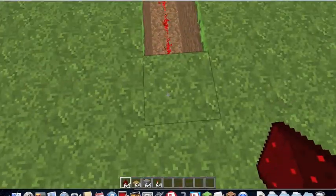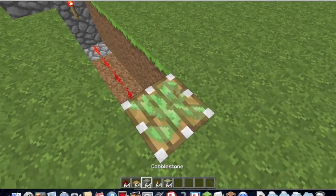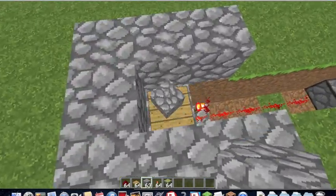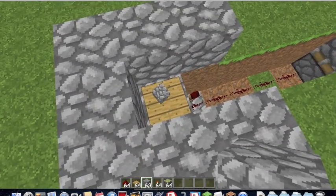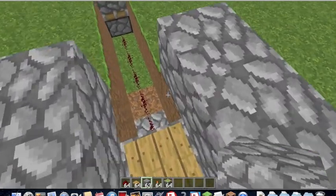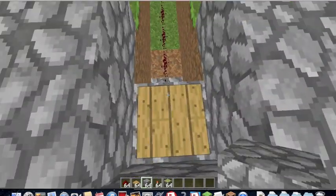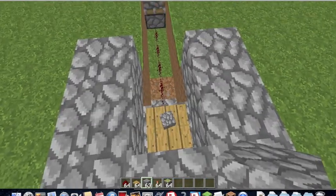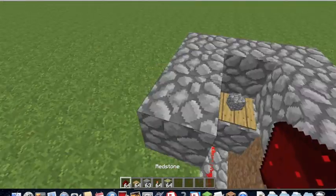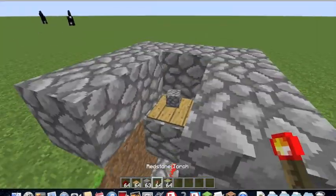So basically, what you want this to do is to have a sticky piston with a block on top. So if I put that down, it'll turn off. I think that'll just be normal. This is a problem — there's a real big difference. So if you put that there, yes, it'll say you don't have mail.